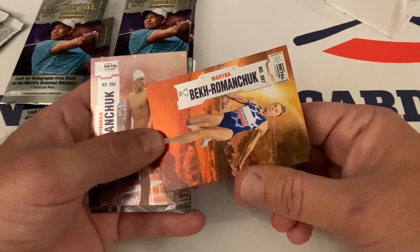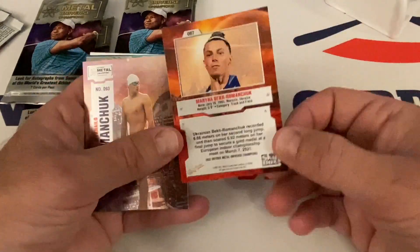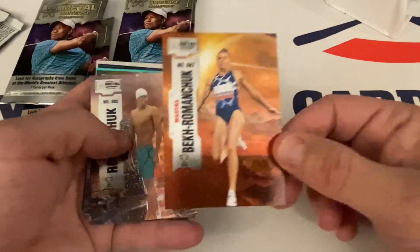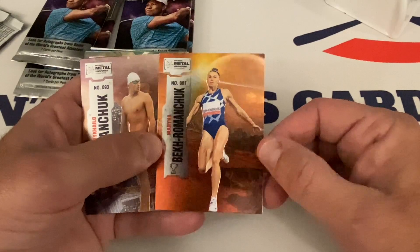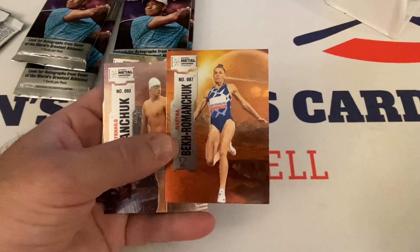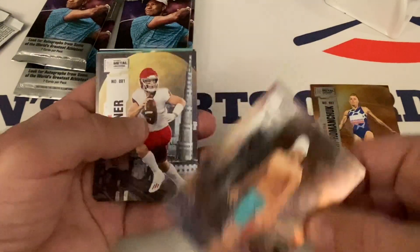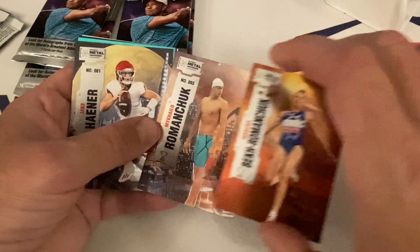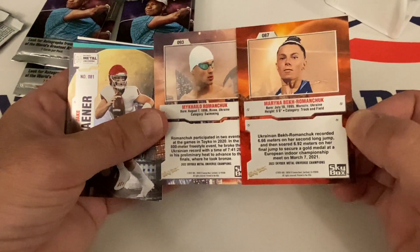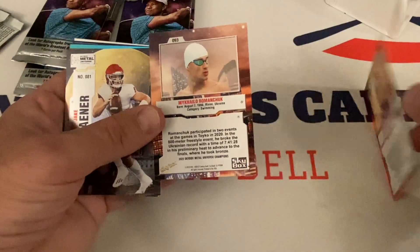Next card — Martha something, Michaelo Roman Chuck? A runner — track and field. This design is actually better than last year's design. Last year's was hard to read; they really tightened it up and this is much better. Next one is Michaelo Roman Chuck — are they related? Swimming from Ukraine. Either brother and sister or maybe married — probably brother and sister.